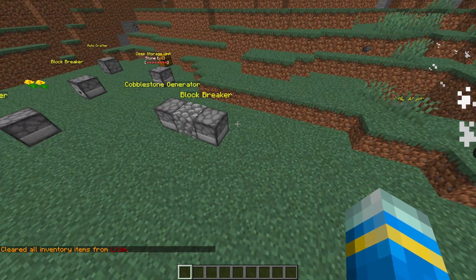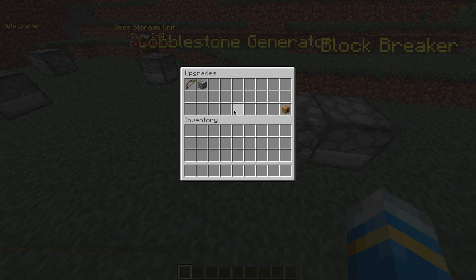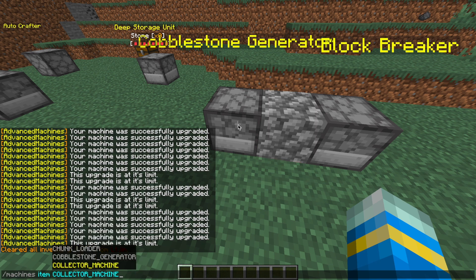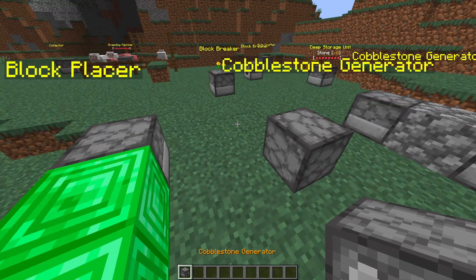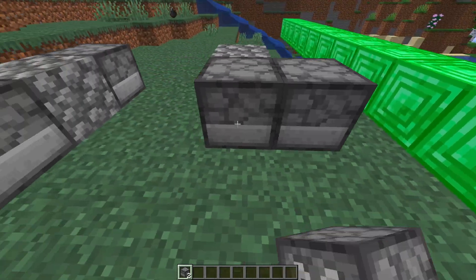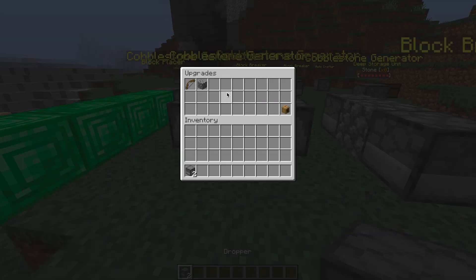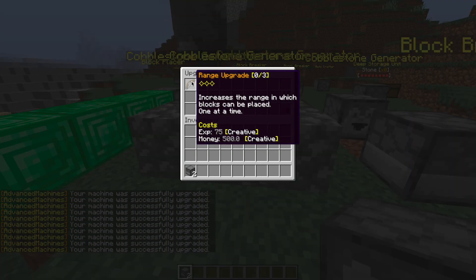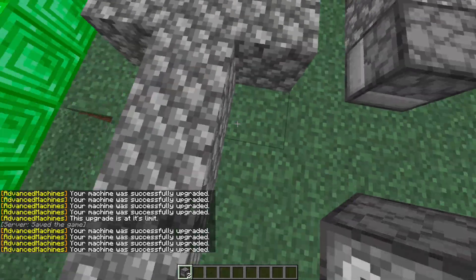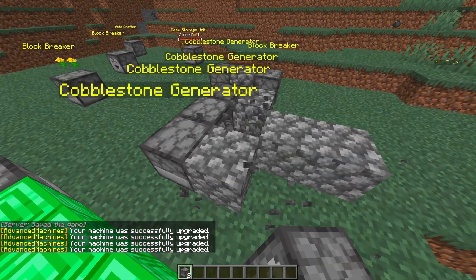Next we have the cobblestone generator, which generates cobblestone. If we do `/machines item cobblestone_generator`, place it down, it's literally just going to start creating cobblestone — make sure you face it towards a direction and not the ground. If we place three down and upgrade them by different amounts, we can see the difference it makes when you increase the range and speed for each one. As you can see, they generate at increased different rates, and you would have infinite cobblestone.